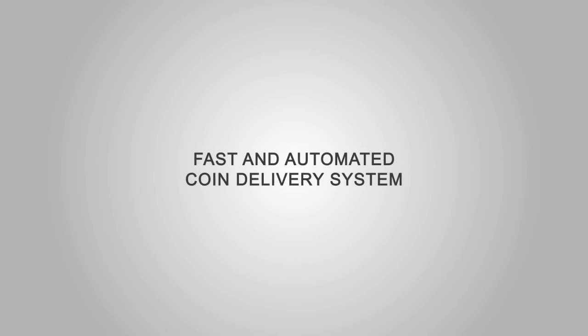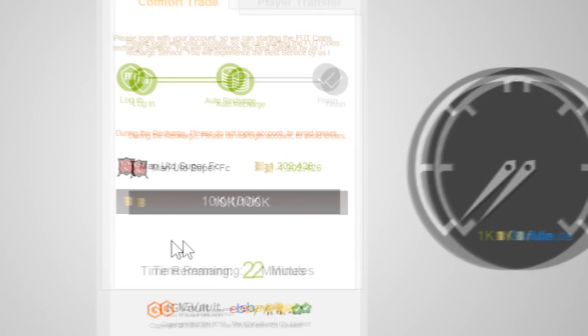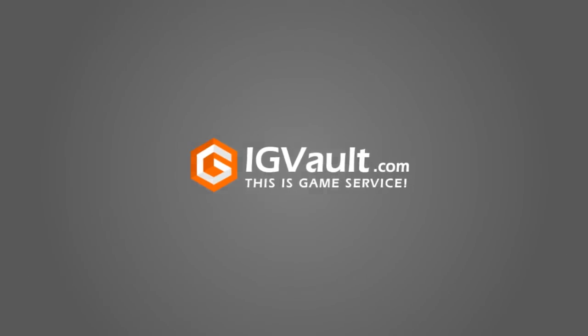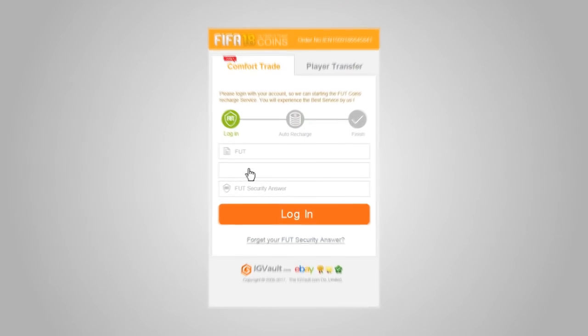If you boys are looking to buy some FIFA 18 coins, or if you're looking to stock up on some PSN or Xbox codes, head on over to igvault.com — all links down below. Use discount code DRG for a 6% discount.